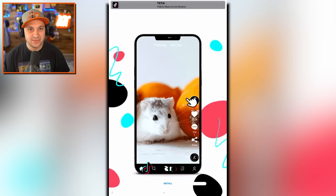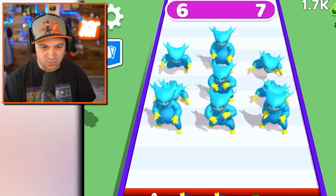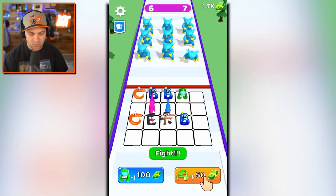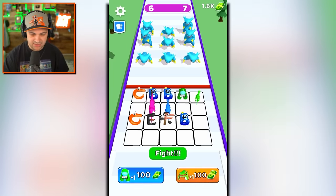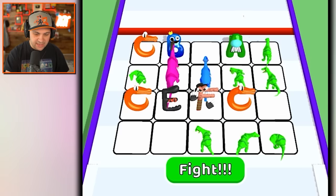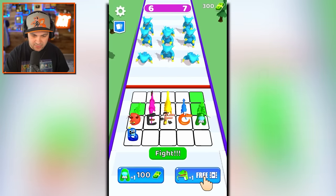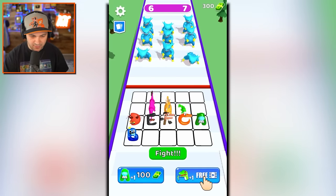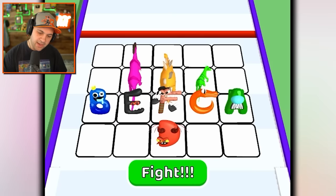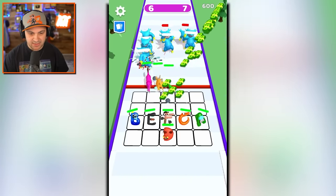I went from looking at that terrifying buff Huggy Wuggy army to adorable bunnies — very confusing. That Huggy Wuggy is just very upsetting to look at. More dinos! I don't need any more letters, I have enough letters. I need more dinos — that's what it's all about.